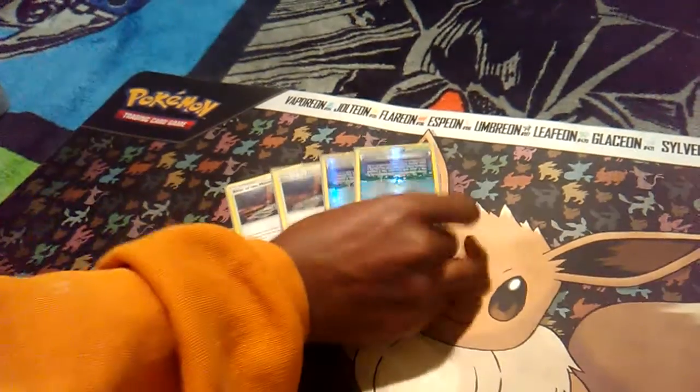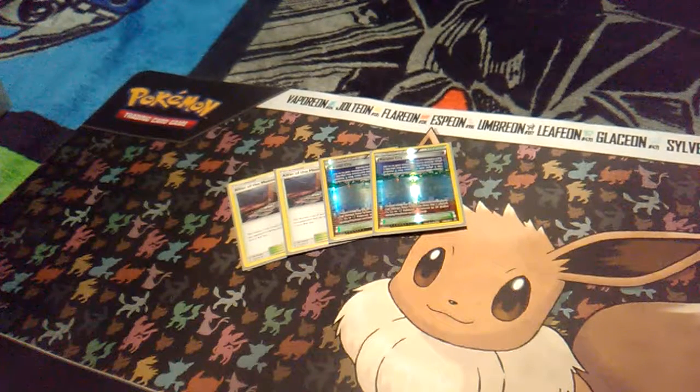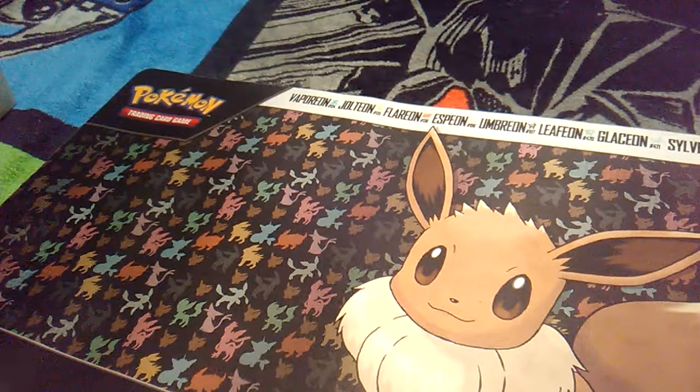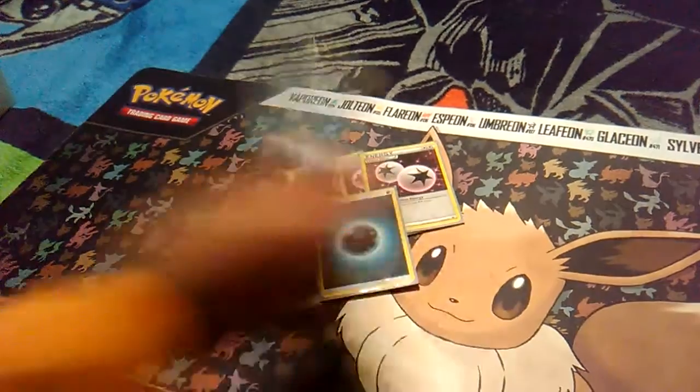We have 2 Ultra Road for free retreat, and 2 Parallel City. Parallel City is going to keep their bench space low. Ultra Road is going to help us do our rotating with our Umbreon and our Hoopa. Last but not least, we are running 4 Double Colorless Energy and 10 Darkness Energy.